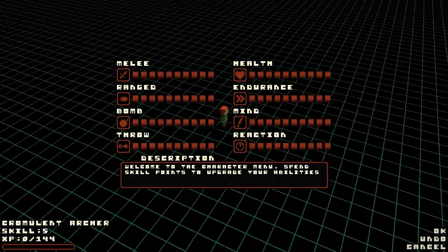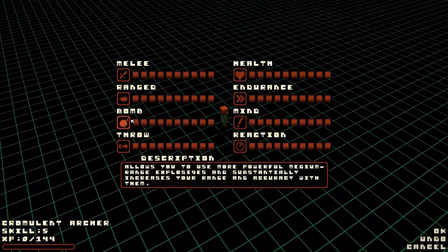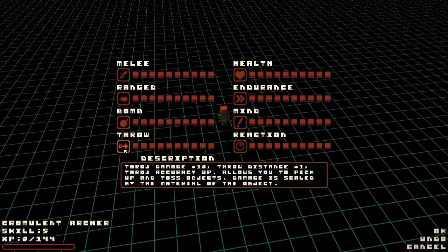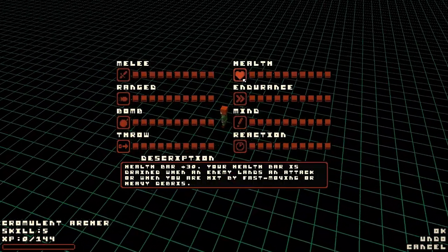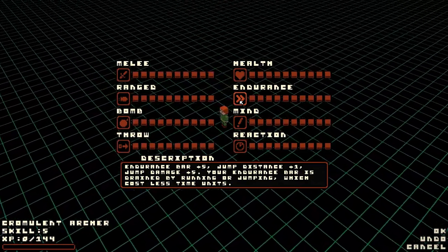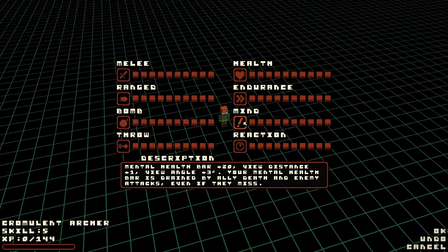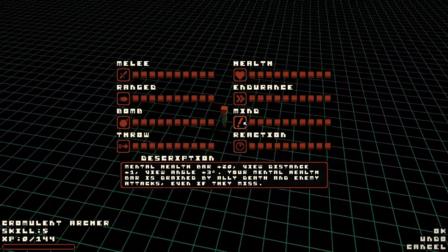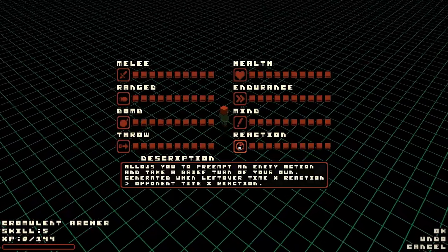Then you've got your skills. You have five points to start with. There's melee and range - those are obvious. Bombs - you throw bombs. Throwing gives you throw damage plus 10, throw distance plus 1, throw accuracy up, and allows you to pick up and toss objects with damage scaled by the material. You've got health, which gives you extra health. Endurance gives endurance bar plus 5, jump distance plus 1, jump damage plus 5, and your endurance bar is drained by running or jumping. Mind is your mental health - you have a mental health bar that goes down, view distance plus 1, view angle plus 3 degrees. Your mental health bar is drained by allied death and enemy attacks, even if they miss - it's kind of a sanity meter like in Darkest Dungeon.